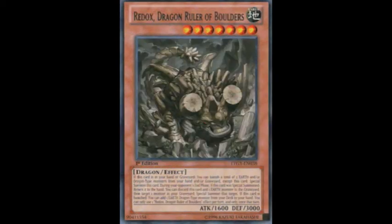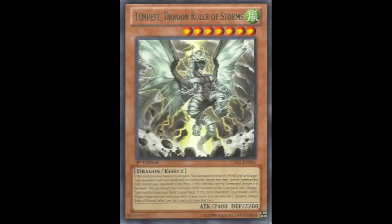They have a lot of synergy, a lot of consistency, and the hand and graveyard are constantly live. Many of them have a decent amount of attack points, or in the case of Redox, a decent amount of defense points as a defensive wall. They all have individual effects: Blaster can discard himself and another fire monster to destroy a card; Tidal discards himself and another water monster to send a monster from your deck to the grave; Redox discards himself and another earth monster to special summon a monster from the graveyard; and Tempest discards himself and another wind monster to add a dragon-type monster from your deck to your hand.